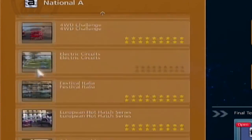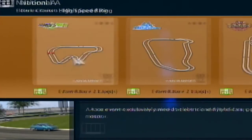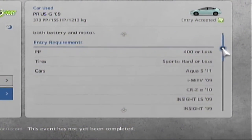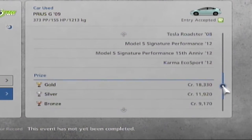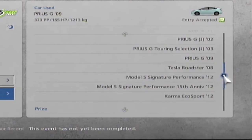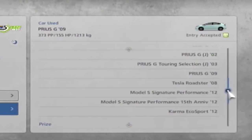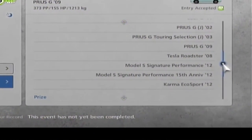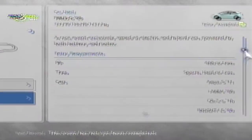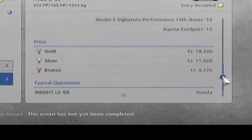Alright, now we'll do the electric race — electric circuits at High Speed Ring. I know this track. Sports hard tires or less. Wow, they actually have quite a few electric cars. Oh, that Tesla Roadster's good — oh dang! If I'm racing that, I'm definitely gonna want to tune this up some. Surely I won't be racing that, but who knows.